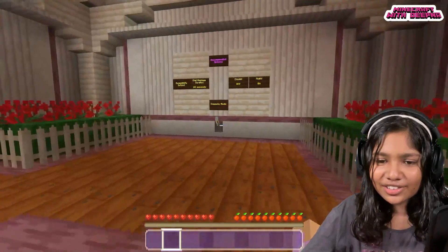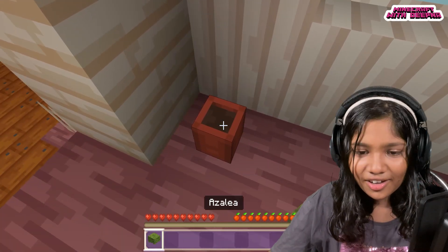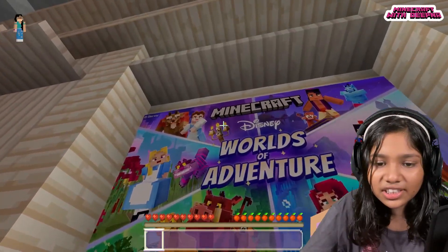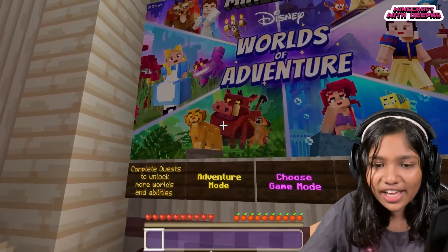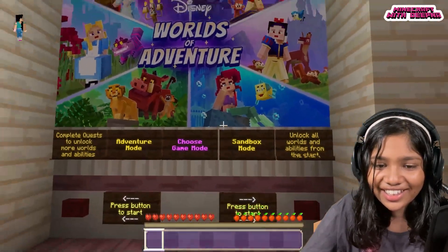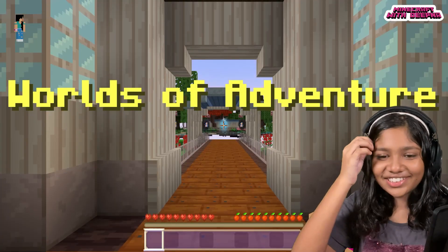This is the main lobby and man it looks so good. This world has Beauty and the Beast, Alice in Wonderland, The Lion King, The Little Mermaid, Snow White. Let's start the Worlds of Adventure!